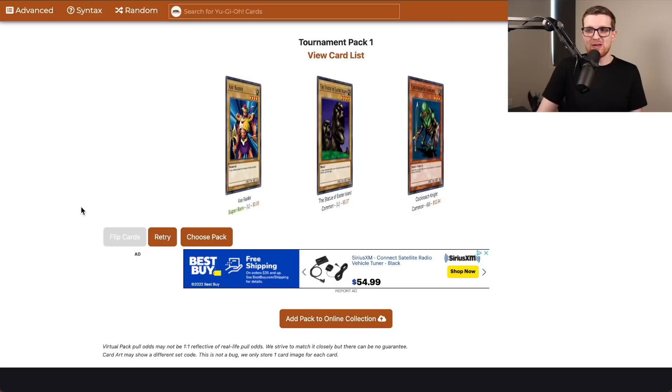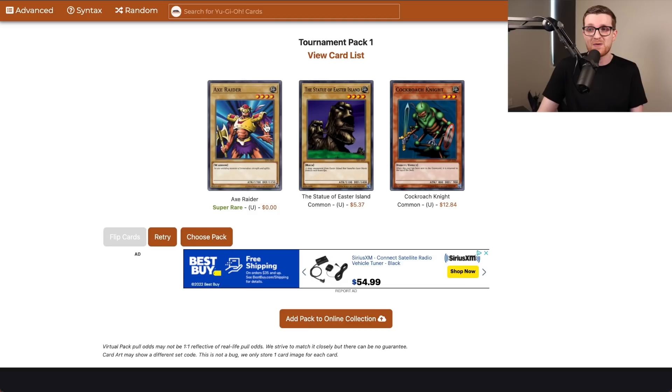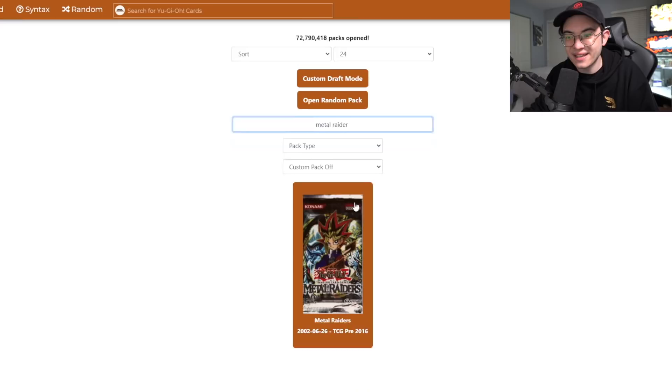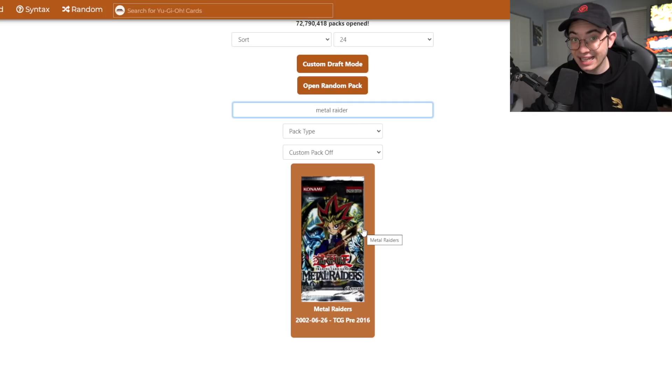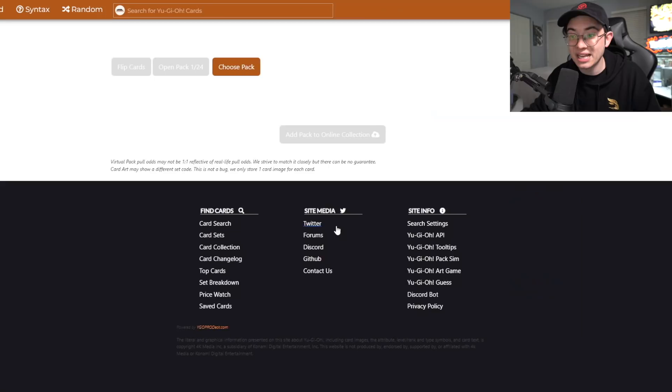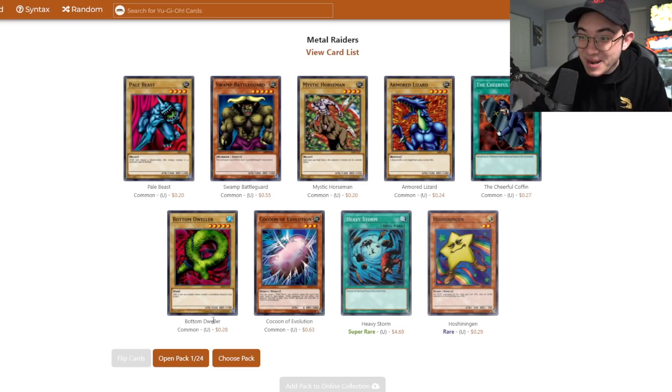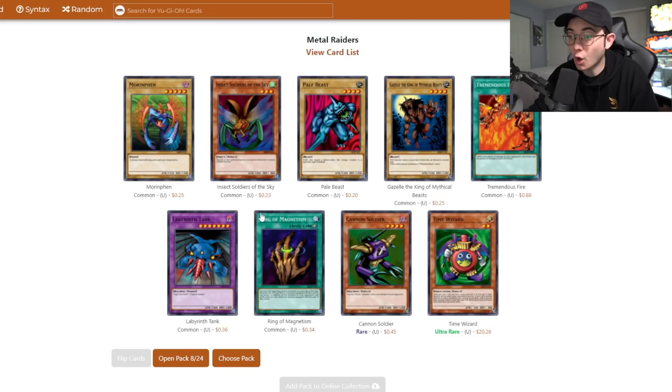Unfortunately we start with the pity pack — Tournament Pack One. Axe Raider is actually pretty decent, a 1700 vanilla, I'll take it. Now 24 packs of Metal Raiders — lots of really powerful cards, powerful effect monsters we want to pick up: Sangans, Witch of the Black Forest, banned spells. Let's see if we get lucky. Pack number one — Heavy Storm! I got the backrow removal this time, Alex! Reborn and Heavy is so powerful!